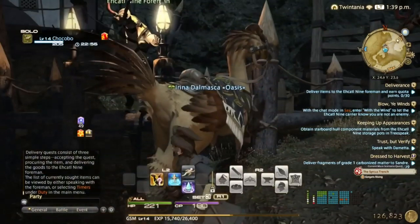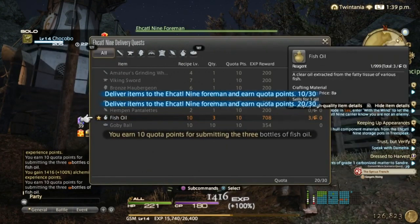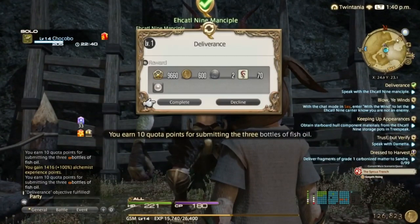See which item is easier for you to craft and focus on that one, or whichever class you need the XP for the most — it's totally up to you, you have a lot of options. Just hand those in and you also get Ventures, which is nice.